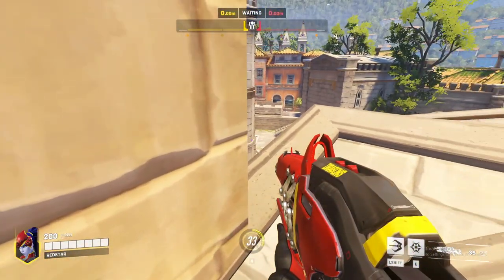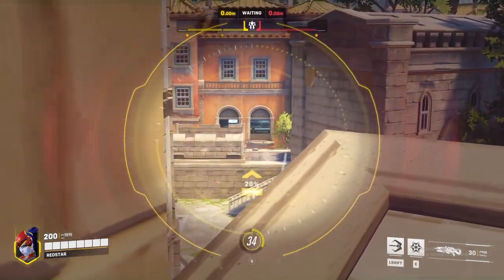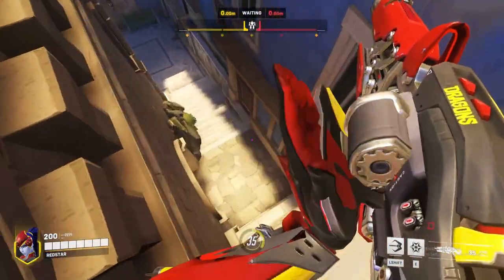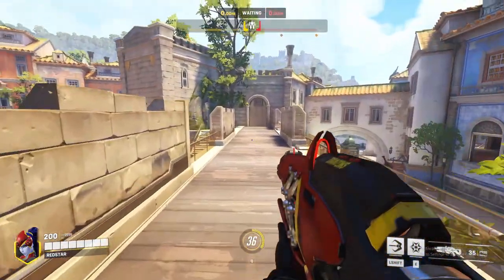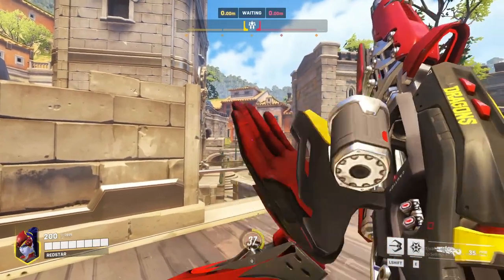After you've got the utility out of this one you can rotate around to the standard high ground after using this spot. All of the spots can be performed on both sides unless told otherwise, so do keep that in mind as we head into the second one, which you can use to follow up from the first one.